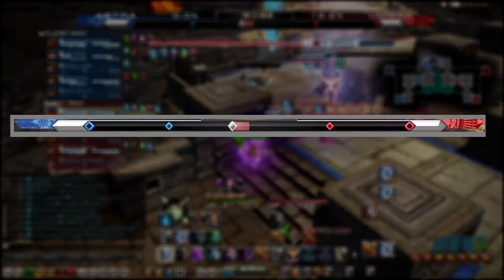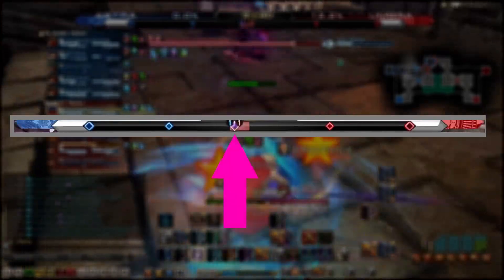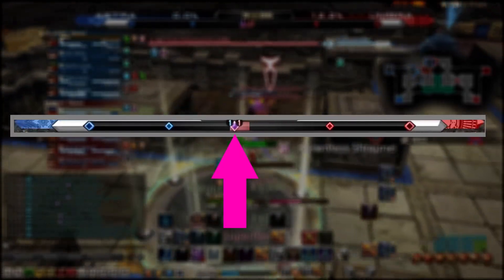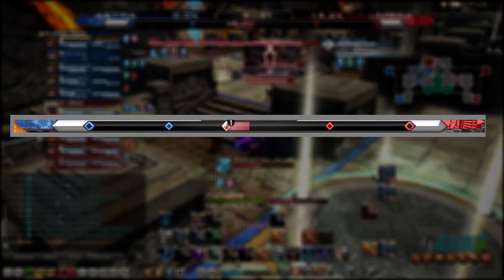Then there's the bottom half, which is actively trying to make me shove my palm through my face. This diamond is the crystal. If it's blue, the blue team is pushing it. If it's red, the red team is pushing it. You can see the number of people from each team currently standing on the point. If it's purple, it means it's contested.